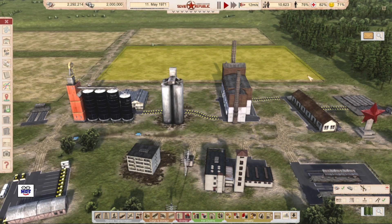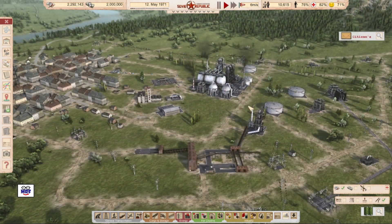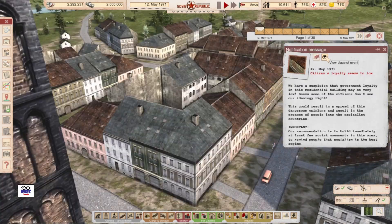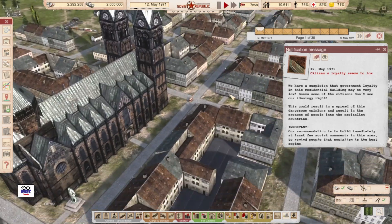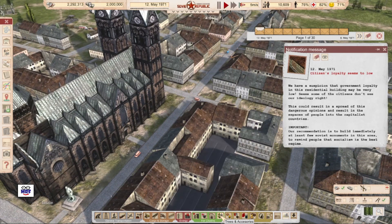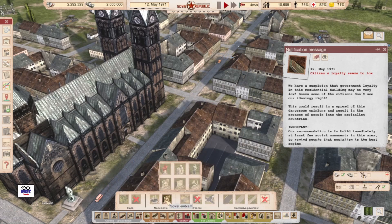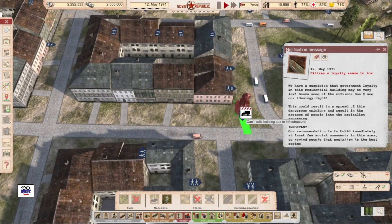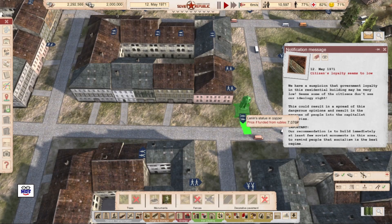Let's go back to the oil refinery. It looks like I have a number of problems I need to deal with — it looks like it's a loyalty issue right here. Maybe we can get a monument of some kind in there. There's a nice small one; maybe I can sneak something in there, although I don't know if it's going to fit. It looks like the closest I can get is right about there.